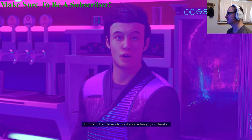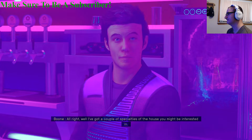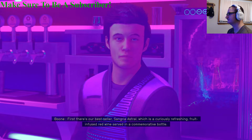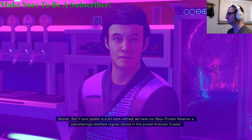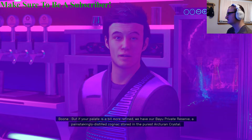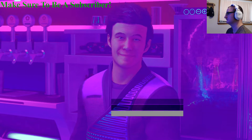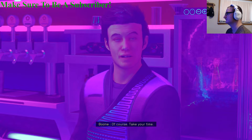The bartender asks if you're hungry or thirsty, and offers a couple of specialties of the house. First there's the best seller, Sangria Astral — a curiously refreshing fruit-infused red wine served in a commemorative bottle. Or if your palate is more refined, there's the Bayou Private Reserve, a painstakingly distilled cognac stored in the purest Arcturian crystal.